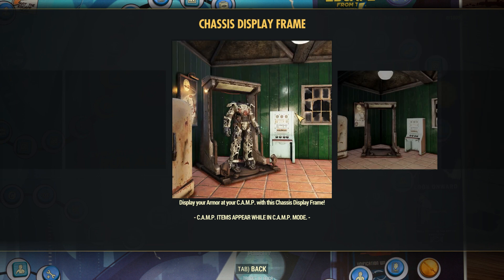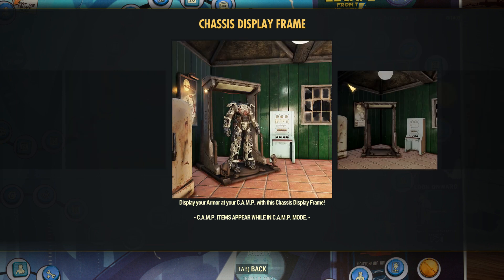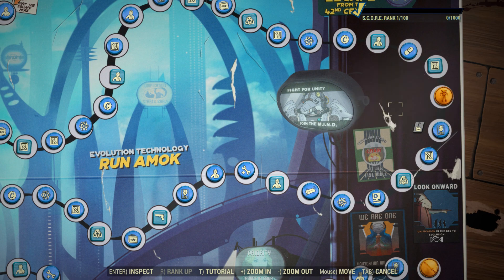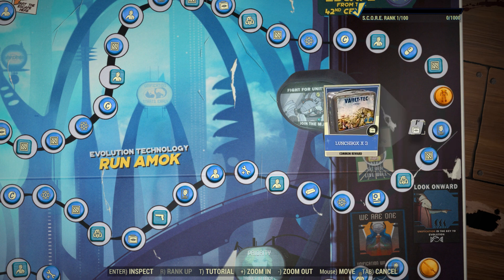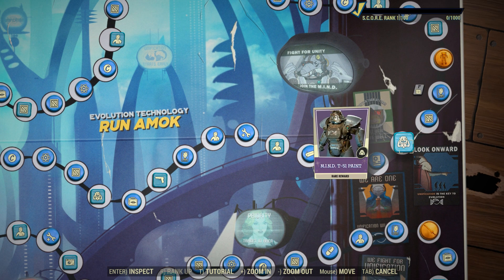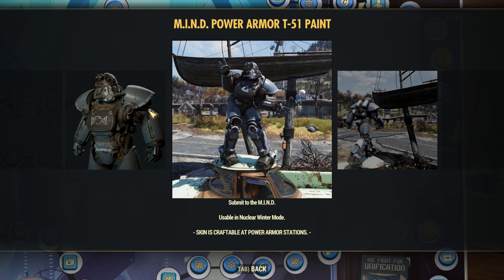A display frame for power armor — so these were going to be in the last season but were delayed, and it looks like we should actually be getting them now, which is awesome. A lot of people really wanted them, myself included, so I'm pretty stoked for that. We have some perk card packs, some lunch boxes, nuclear key cards, and another Mind paint — this one's for the T51, and again it has two different logos on the chest plates.